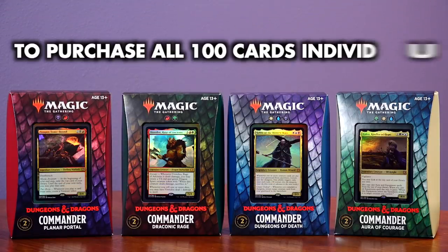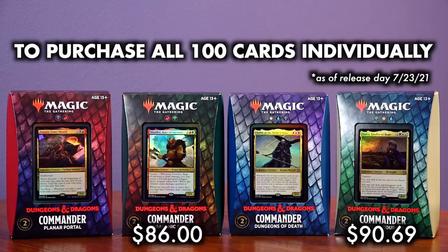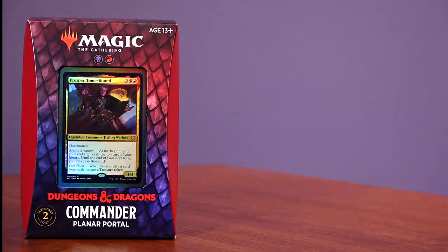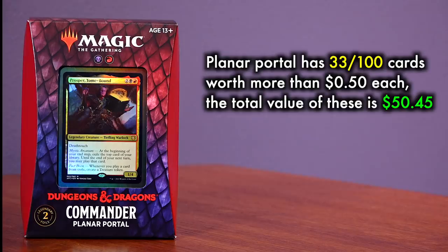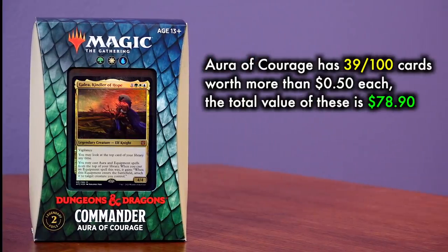If we were to look at the total value of each deck buying all 100 cards individually on the secondary market — keeping in mind that these values are as of the day of release — we would need to spend $90.69 to put together Aura of Courage, and $86 even to put together Draconic Rage. Dungeons of Death would cost us $77.50, and Planner Portal $74.09. But of course, out of those 100 cards, a lot of it is bulk. Let's cut all the bulk cards at 50 cents aside and ask how much value is left. Planner Portal has 33 out of 100 cards worth 50 cents or more, with a total value of $50.45 — still above the average market price of the deck. The most valuable card in the deck is a reprint, Disrupt Decorum, at $7.99 each.